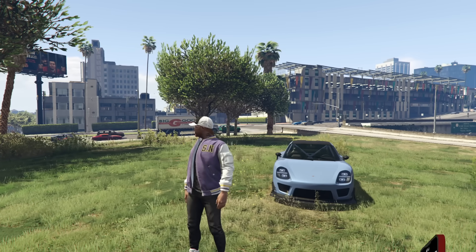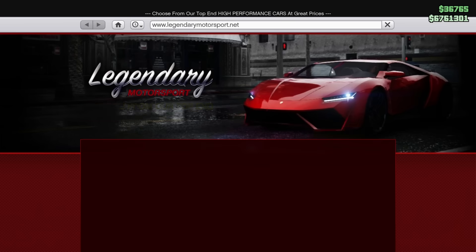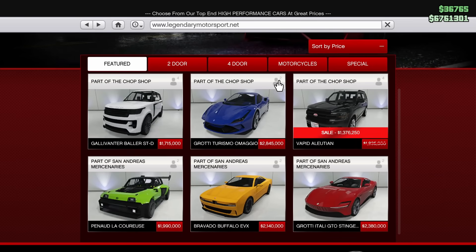Now we're going to talk about the discounts available in GTA Online this week, which are all going to be found on the website. Starting off with Legendary Motorsport, our only discount here is going to be on the Vapid Illusion — it's 25% off. It is Imani Tech capable, it's a decent all-wheel drive SUV. You can put armor plating on it, as well as the missile lock-on jammer and the oil slick proximity mine dropper. It's probably the best sale vehicle of the week.